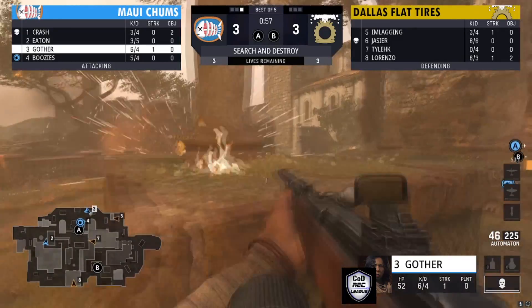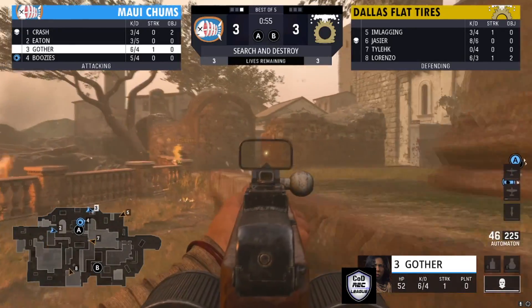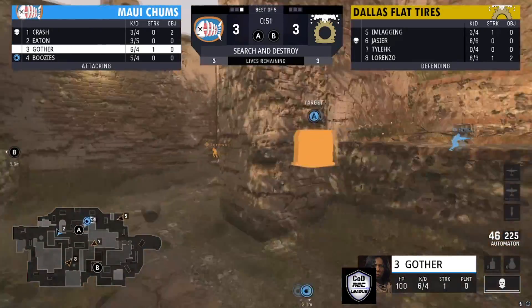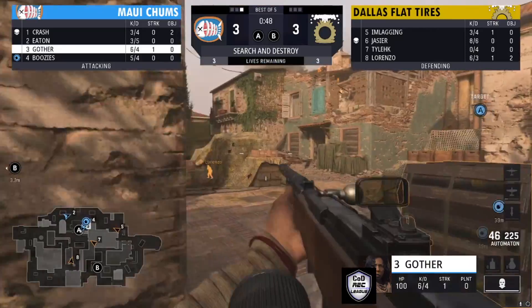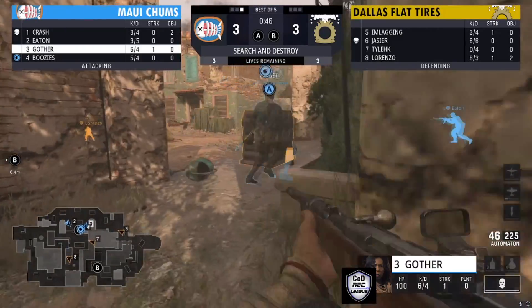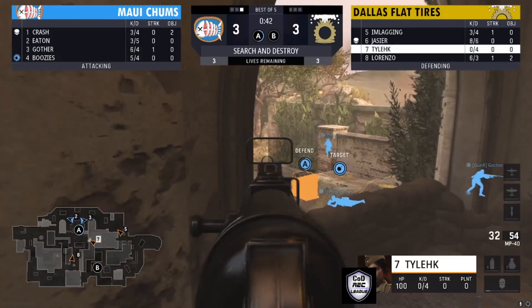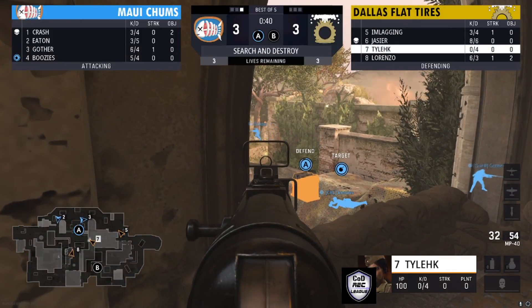He's spotted player number five — I'm Laggin. I'm Laggin backed up playing his life. They know he's back there in that corner. I'm Laggin did get away with his life. This bomb is probably going to get planted on A. That bomb is going down, so it's going to be the retake for the side of Dallas Flat Tires.